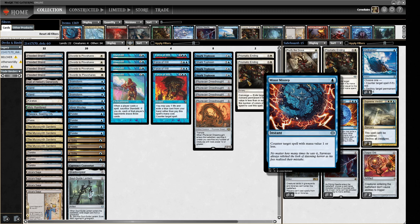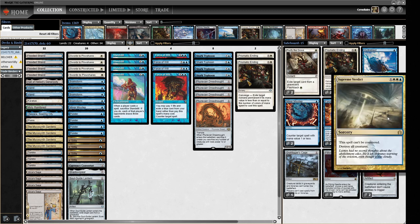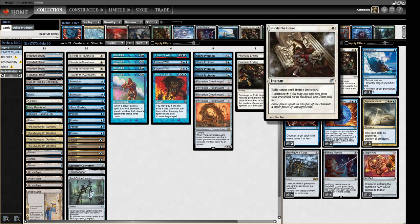We have two Force of Negation for decks we have to counter, two Supreme Verdict for a more controlling stance, two more Prismatic Endings, one Hydroblast, and two Purify the Grave. The problem with a lot of graveyard hate right now is if it's not Leyline, your opponent just Griefs, Thoughtseizes, or Unmasks you and takes it away. But if they do that with Purify the Grave, it doesn't work — it's still in your graveyard so you can flash it back and they can't stop you. That's the slight advantage.